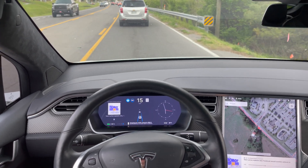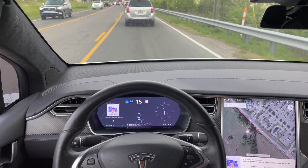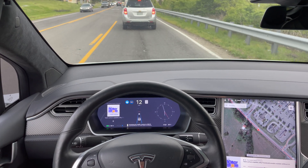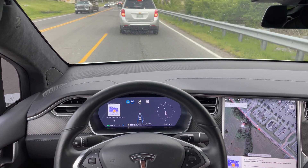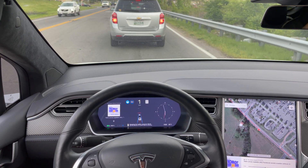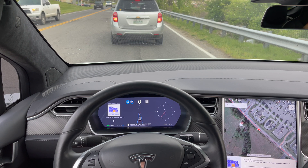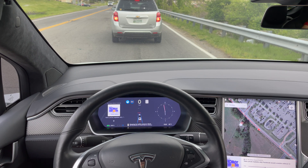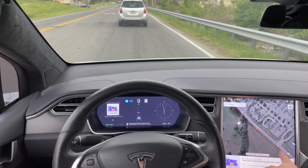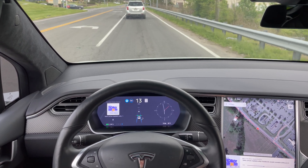One thing it won't do is avoid potholes, so you really have to keep your eyes on the road. In Nashville, potholes are like icebergs — you hit one and your ship will go down. You'll notice that the Tesla navigation shows traffic congestion pretty accurately; I believe it gets that data from Google.